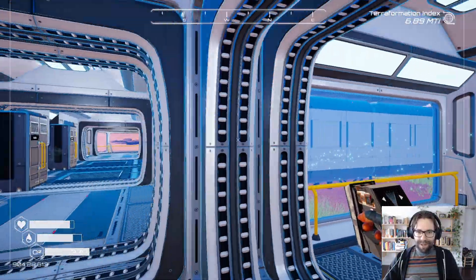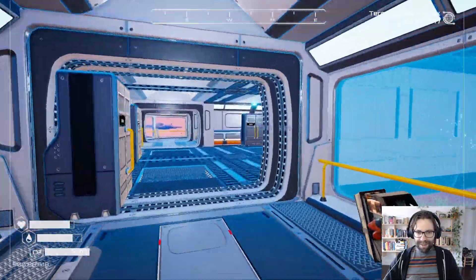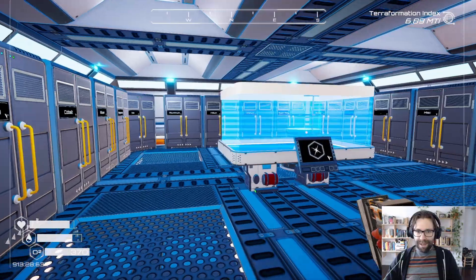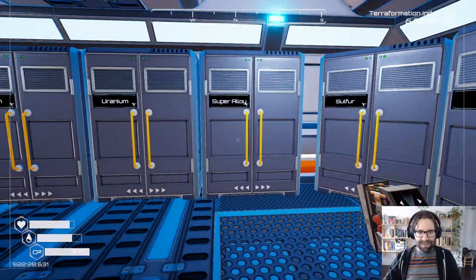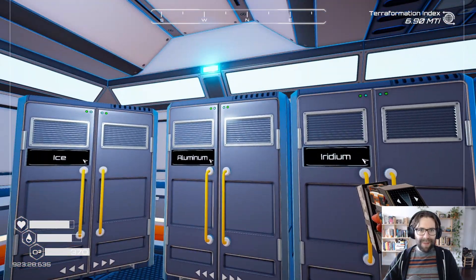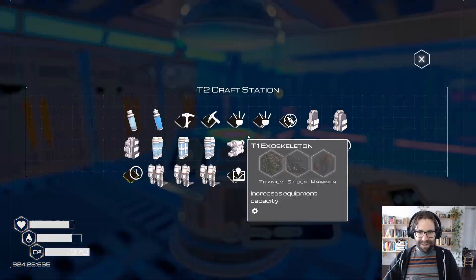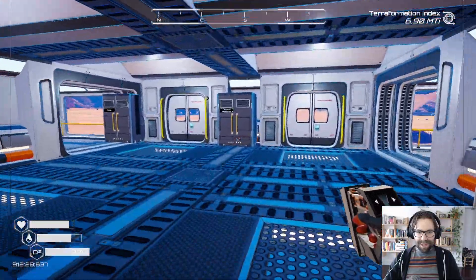So every floor is going to be very similar. It has the kind of like outer ring and then this kind of inner space right here. This one's going to be the crafting area. So you can see this is all of the materials that I've found so far. Each one has their own cabinet. And then the crafting things in the middle — this is the tier two, the advanced crafting station. All is good there.